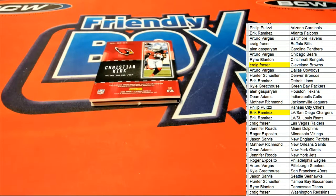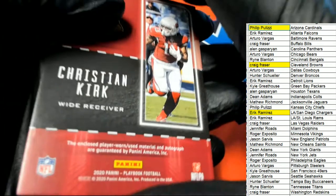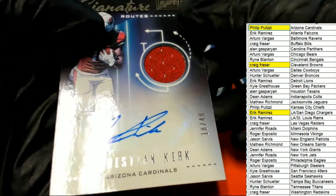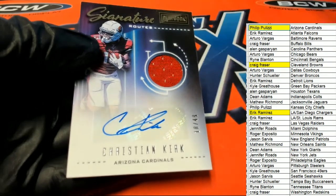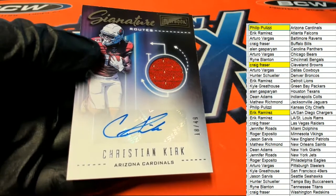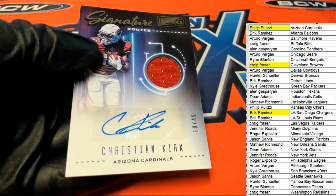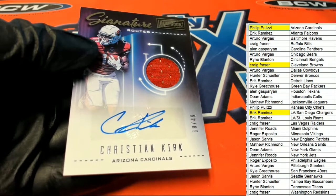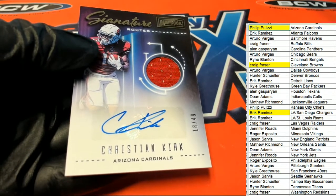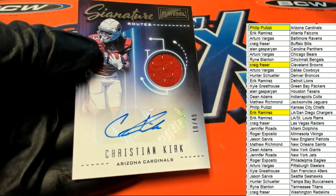Down and dirty — Arizona! Phillip pulls this one down, and it is going to be a Christian Kirk auto and relic card, 18 of 49. That's a beauty! Wow, that's pretty nice — Signature Routes.